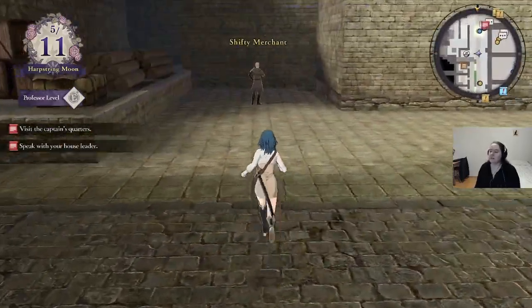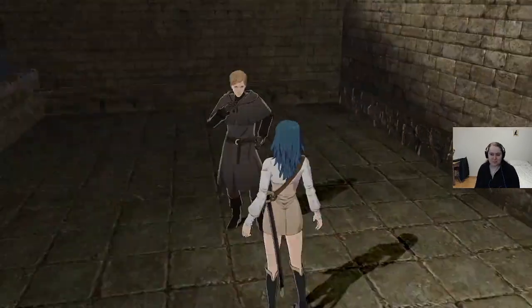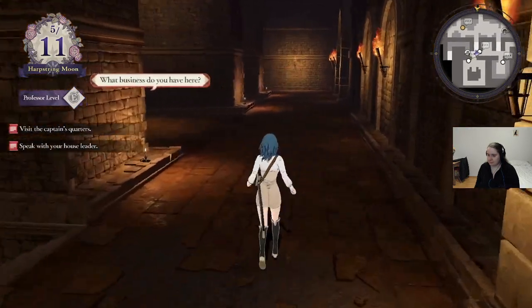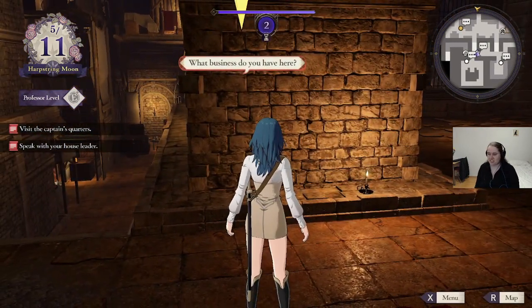We can finally go to Abyss! That means we get to recruit a bunch of people and we get to meet the Abyss Keeper. Abyss Keeper is the best keeper — I'm sorry, Gatekeeper has nothing on him. Of course, we gotta wait for everybody to load in because... Three Houses. It's always a joy.